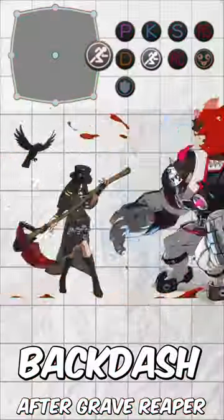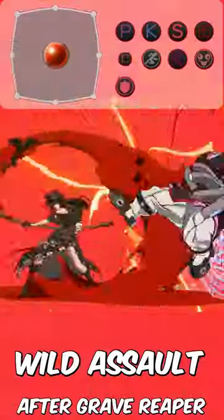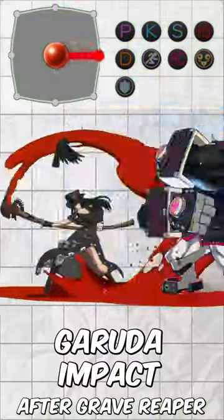You can back dash their kick, but hitting a button might be scary. Wild assault just ruins your life. It's hard to pull off, but you can land a Chara pot bust. Surprisingly, Garuda works.